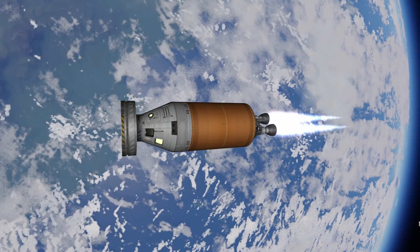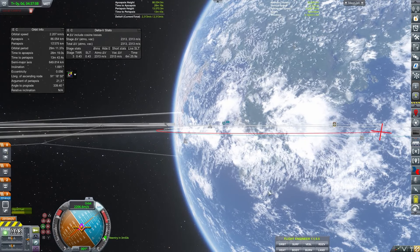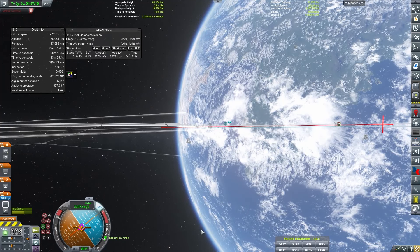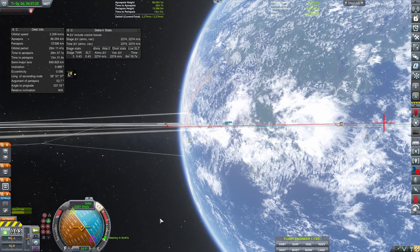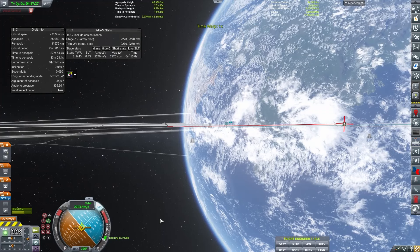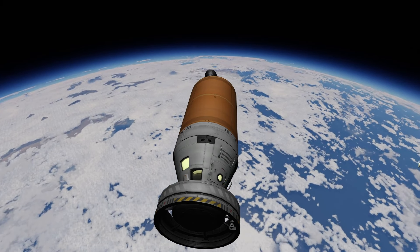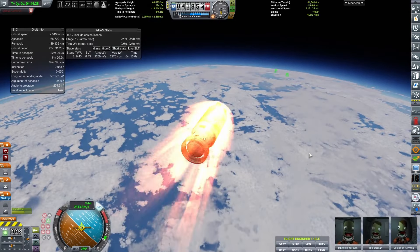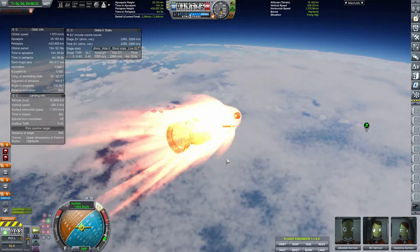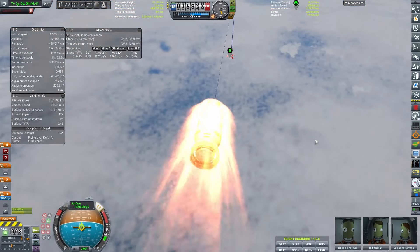Once again, it's time to bring the Kerbals home — and we're going to have a little more fun this time since Valentina is in the cockpit with no tourists to worry about. We're going to keep our engine and fuel tank on the whole way down and try to really fine-tune our landing. By this point we're building a lot of experience using the Trajectories mod, which we'll want to use soon with spaceplanes to land back on the Kerbin runway.